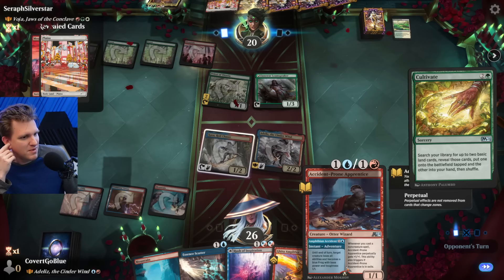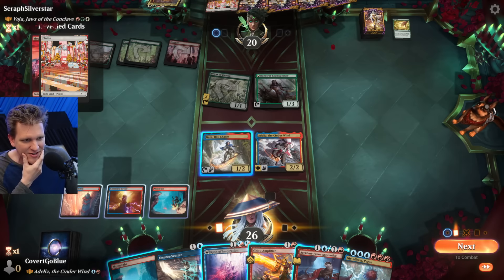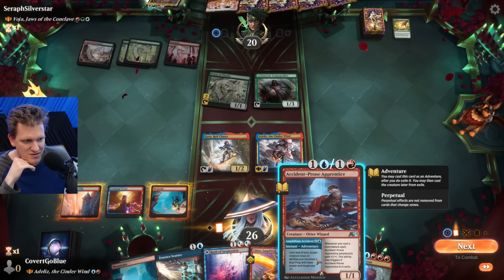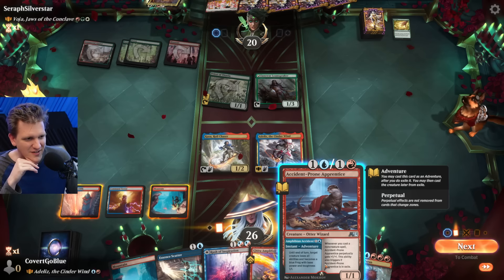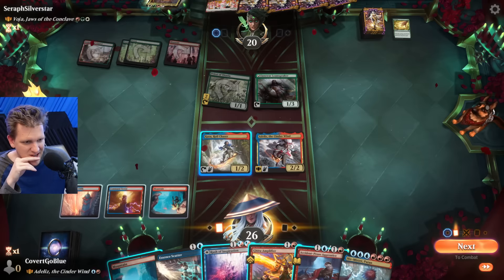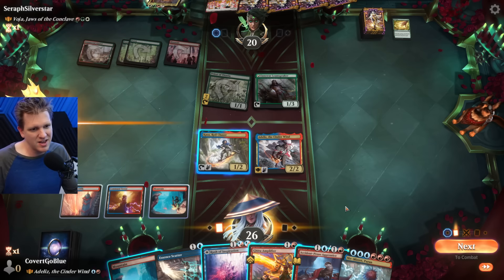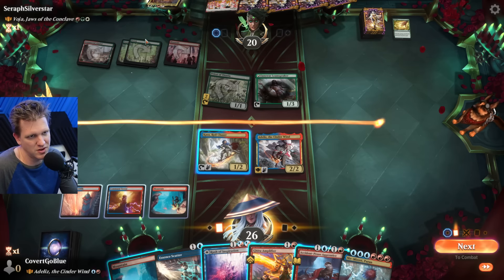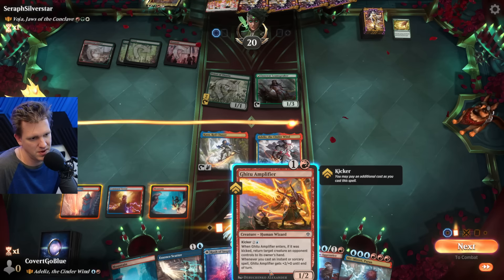Maybe next upkeep I'll make their thing a frog. Niv is so far away - that's crazy. Tap Rush of Inspiration, then on their turn use this card. This card is very slow. I don't know if this is going to be a game where Niv does the thing, but it's worth a try if we stall long enough. They're going to have the mana for devotion next turn - we really want to Scatter.